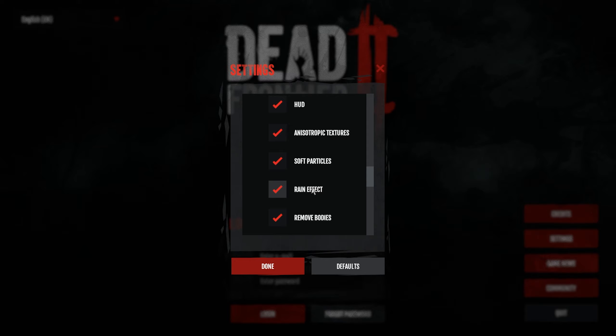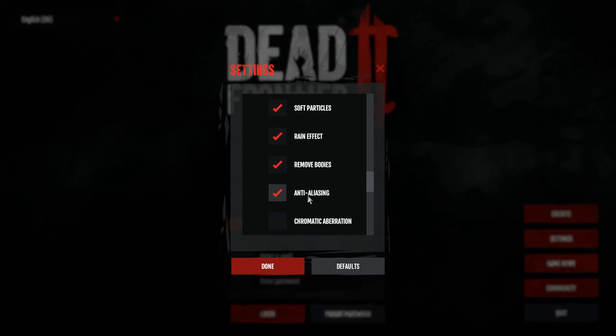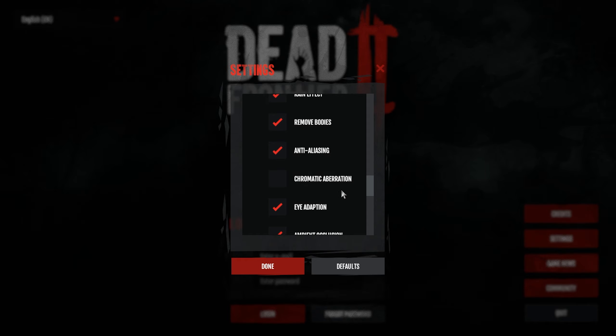Rain effect you can choose to have on or off. At the moment the game is constantly raining and constantly night time, so if you want to turn off rain you can do it that way. Removing bodies I usually keep on just for performance - it removes the bodies after a certain amount of time. Anti-aliasing looks nice and doesn't make the game look too blurry to me, so I keep it on.